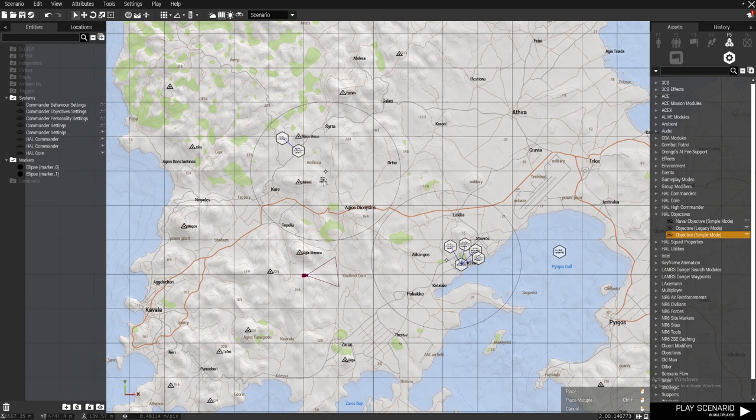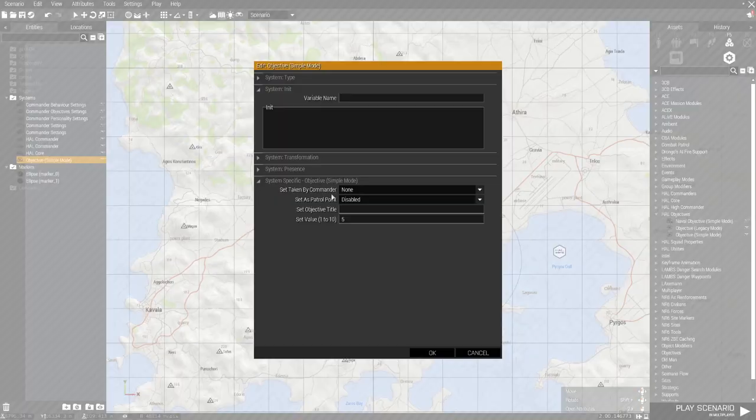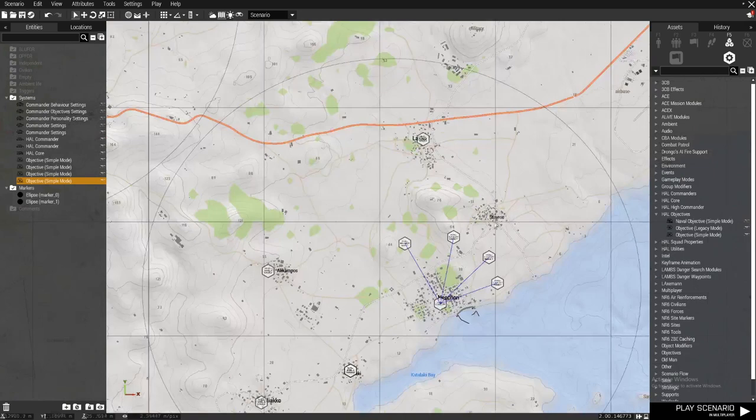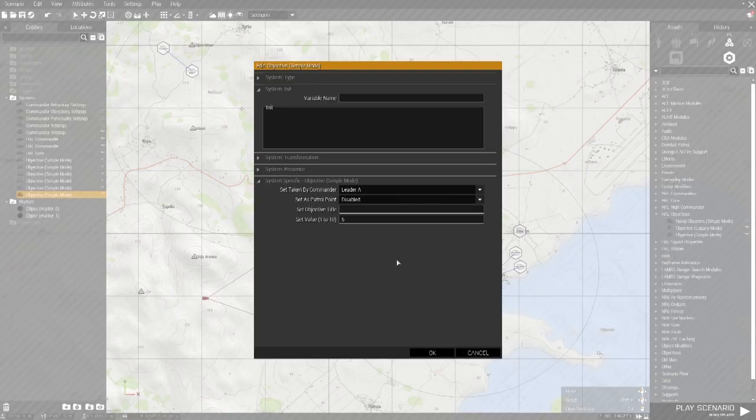That should be good to go. Now for objectives — always use simple mode. Legacy is an old version of Hetman, and NR6 is basically an advanced version of that. We're going to spawn objectives for leader A, placing them at the city centers.